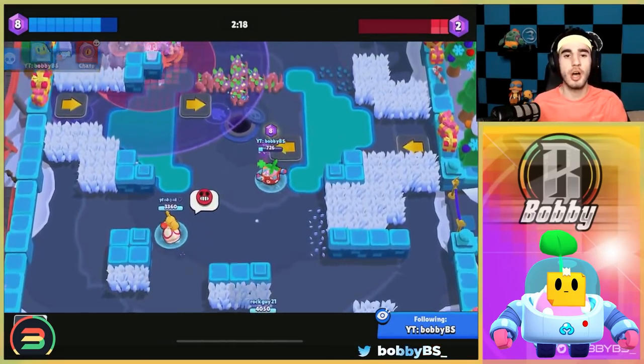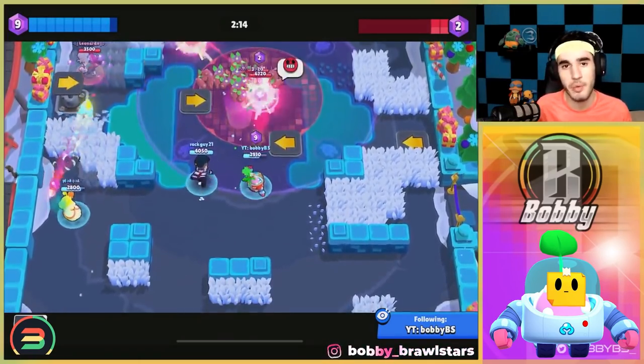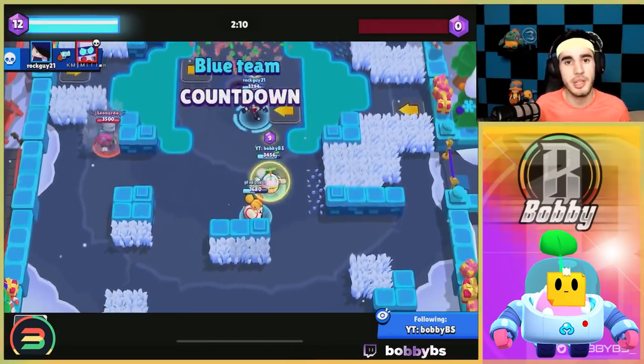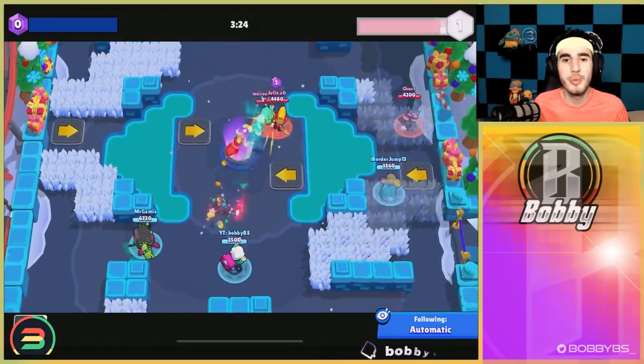Sprout counters Mr. P, 8-Bit, Piper, and Byron — most of the mids besides our number one. It's very strong specifically for mid. You can block off lanes and it is super strong. I would highly recommend running it as a mid, but with that said there are two better mids.